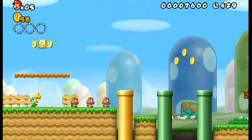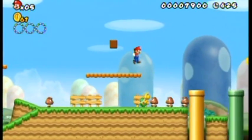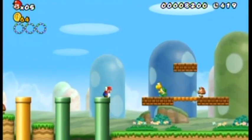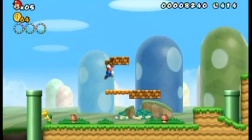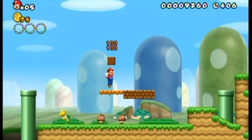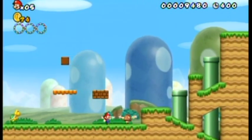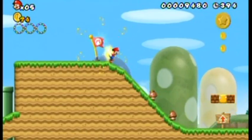Who cares about coins? This game gives away lives like water, I'm serious — there are lives all over the place. Anyway, this is of course going to be a 100% run. That means I will have to collect all the star coins and find all the secret exits. Whenever you find a block that has coins popping out of it, you can just keep hitting it until it runs out of coins.